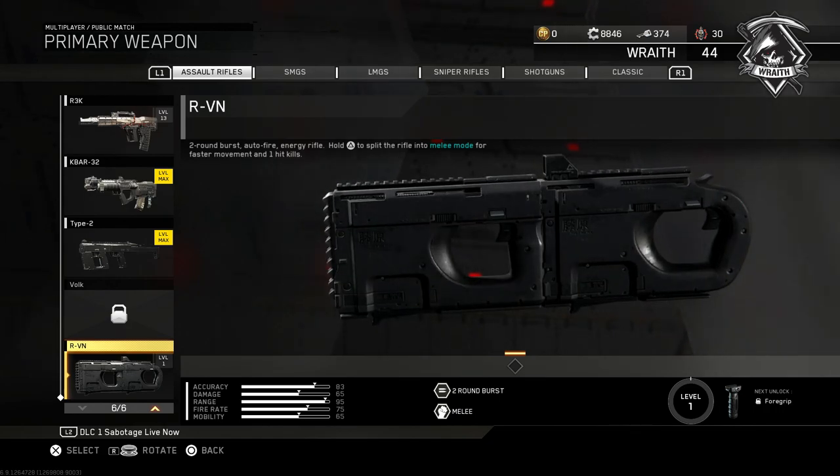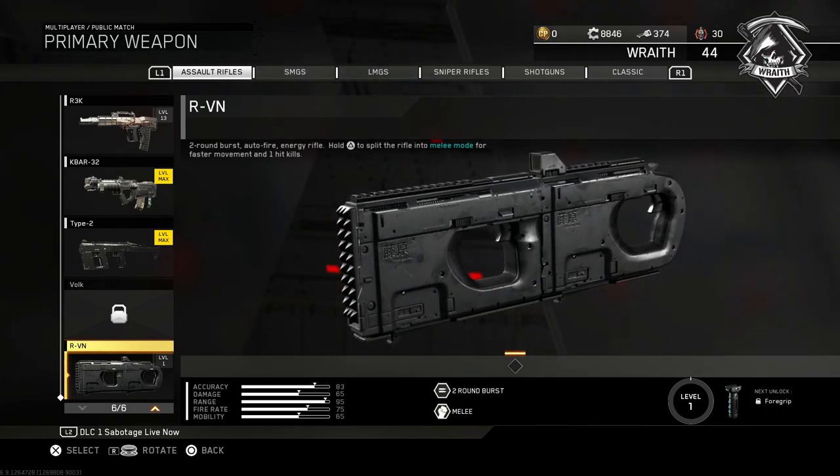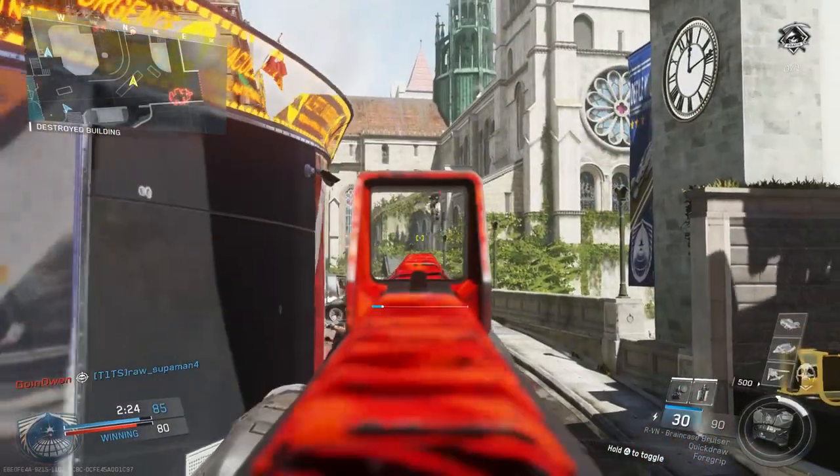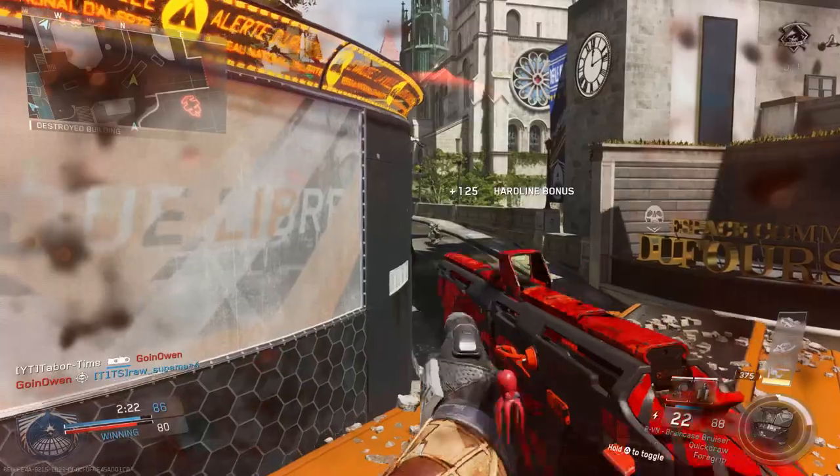Today's update for Infinite Warfare included three new weapons and a few minor improvements. First up, Season Pass holders can get their hands on a brand new weapon, the RVN Assault Rifle.